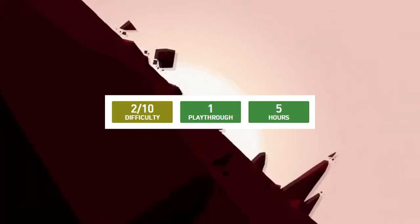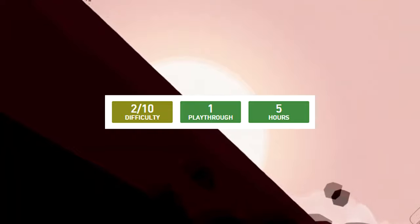PSNP has Gris at a 2 out of 10 difficulty, requiring one playthrough and should take you roughly 5 hours.